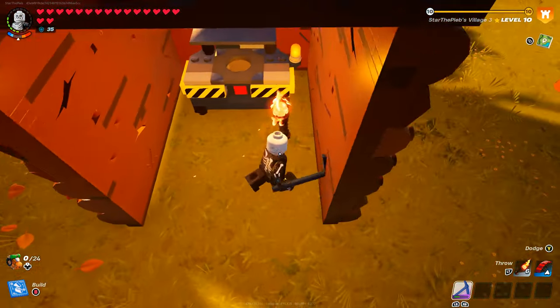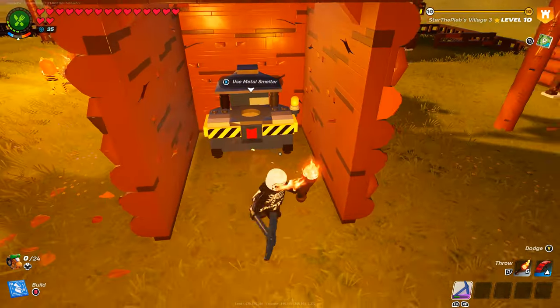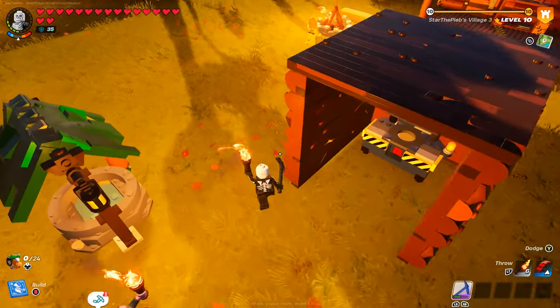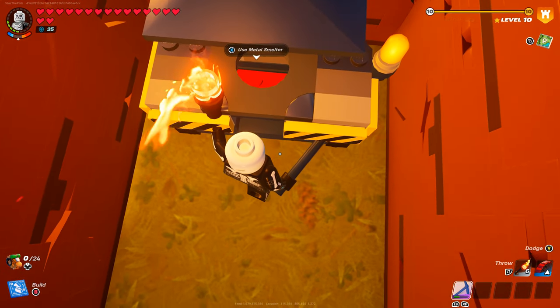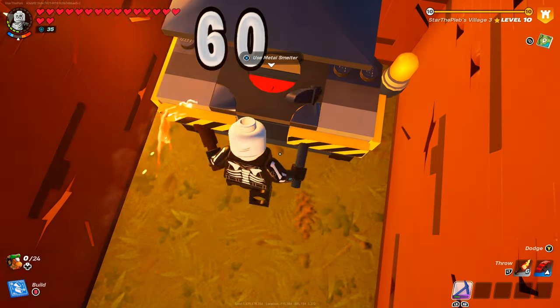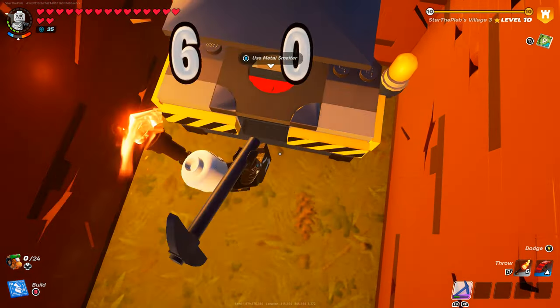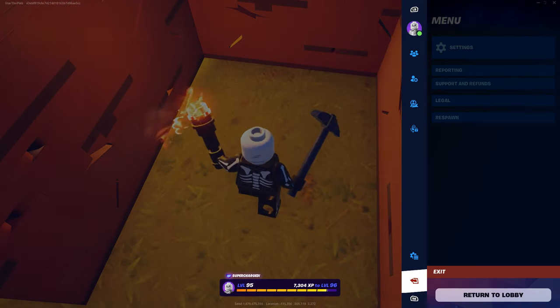The purpose of these walls is that once we break this down and the resources pop out, they stay within a confined area where we can freely pick them up without having to run around like crazy. So what we're going to do is get really close to it, look all the way down, and hit the metal smelter — one, two, three, four, and five — and it should destroy.